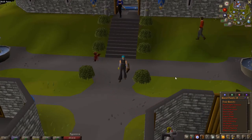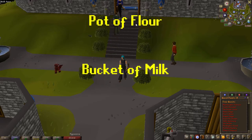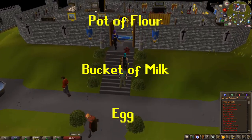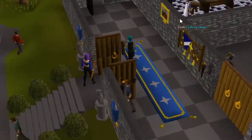Today we're going to be completing the Cook's Assistant quest. What you're going to need for this quest is a pot of flour, a bucket of milk, and one egg. So to start off we're going to be here in Lumbridge. You do not need any items prior to the quest starting.